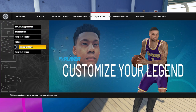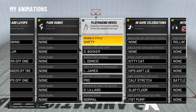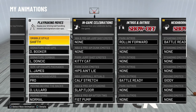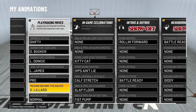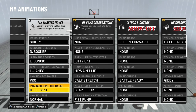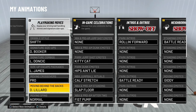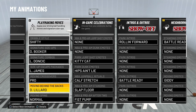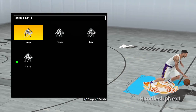You can get all the dribble sigs in the animation store. It doesn't matter if you're on current or next gen — you're still going to want the same dribble sigs because it is the same dribbling system either way. Some of these, like the moving behind the back with Damian Lillard, people with 85 ball handle still use. But when you get over 80 ball handle you pretty much unlock every single dribble sig in the game.